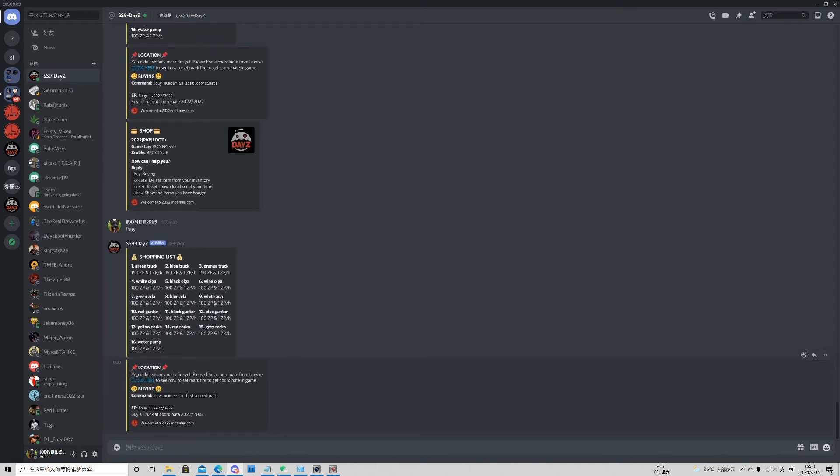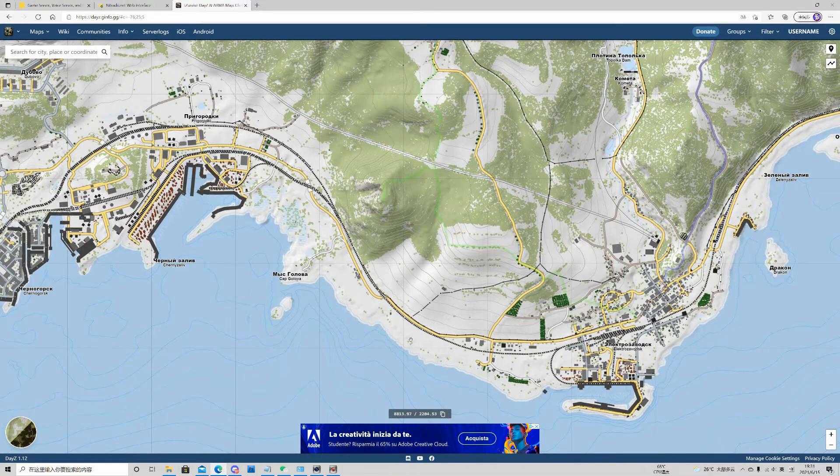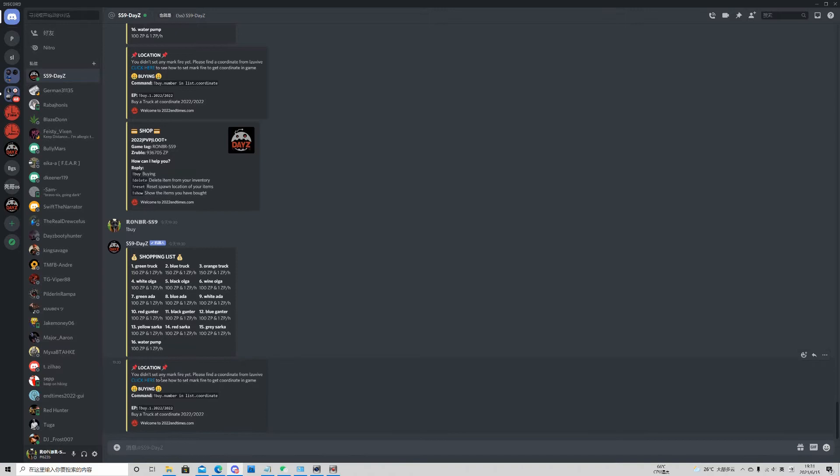If you haven't set any mark file yet, find the coordinate from IZOVI. You have two ways to find the coordinate where loot respawns. First is from IZOVI — easy, just paste the coordinate, but it's not precise. The second way: set a campfire in the game, step on it, take damage, and you'll get the coordinate. Place the campfire where you want the loot to respawn, step on it, then wait 5 or 10 minutes before shopping. The bot will reply with where you have set the mark file.